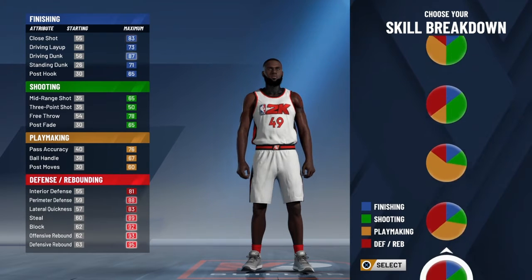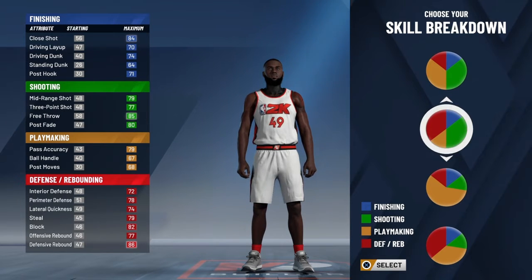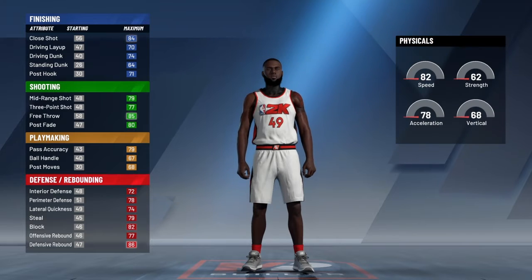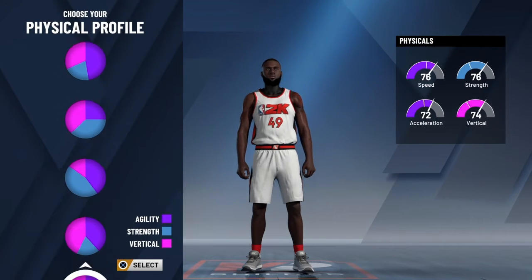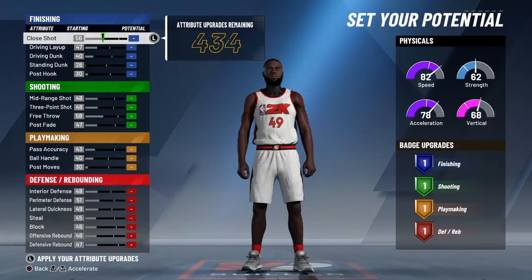What you want to do is pick the shooting and defensive pie chart — this one right here, red and green. You want to go with the most speed for everything.